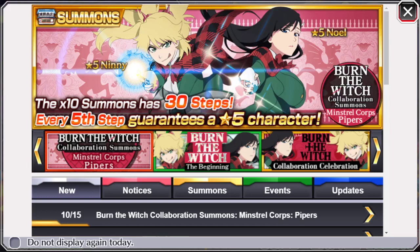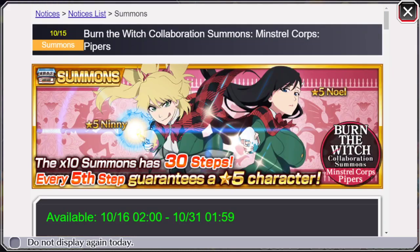Alright, what's going on everyone? We finally have the information on the banner for the mid-month — the Burn and the Witch banner — and it's looking good. I know we were all kind of a little scared because there were 30 steps and it didn't say double chance, but it's actually not bad.